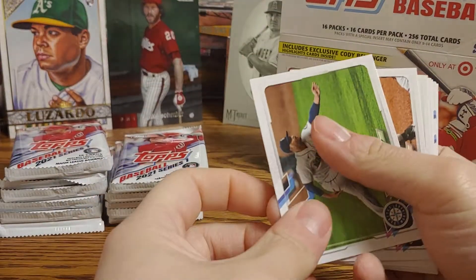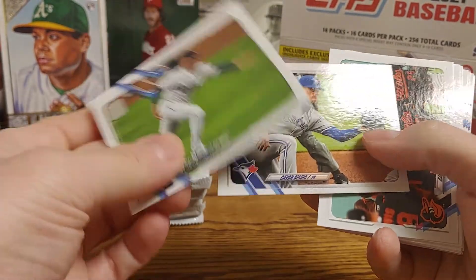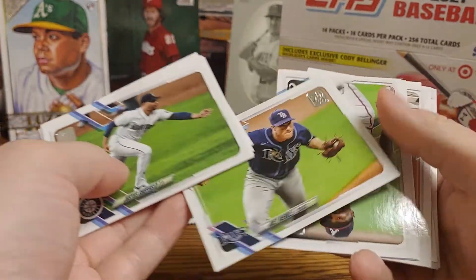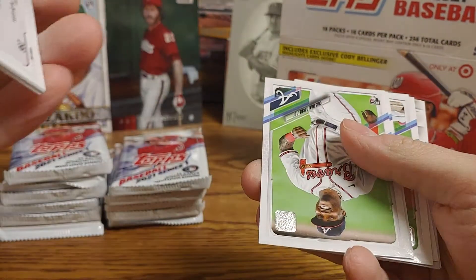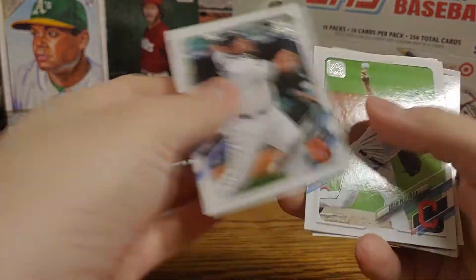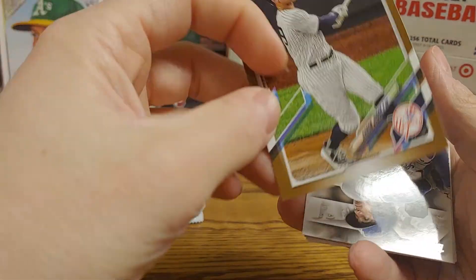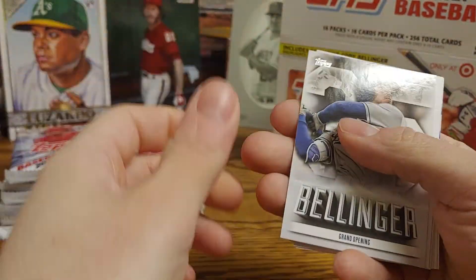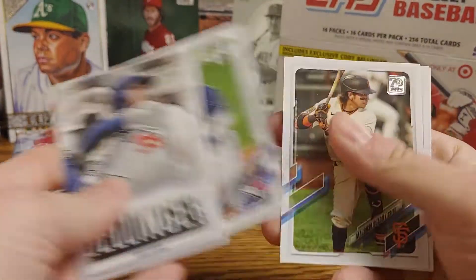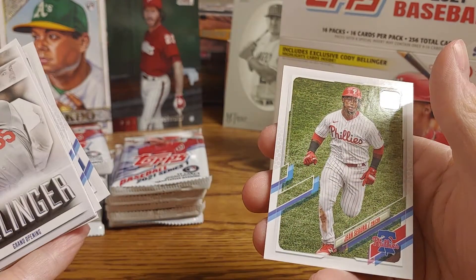Alright, so we got Justice Sheffield, Kevin Biggio, a Baltimore Orioles team card, Texas Rangers, Joey Wendell, and a nice rookie coming up — Christian Pache, a Miguel Cabrera, Adam Plunko, and we got a gold card of Aaron Judge — pretty nice one — Cody Bellinger, Rafael Devers, Brandon Drury, Mauricio Dubon, Ketel Marte, Javier Baez, and Jean Segura.